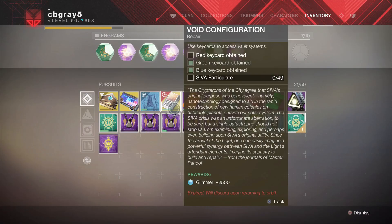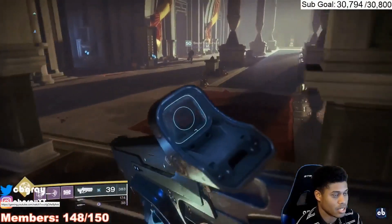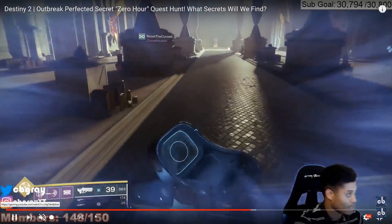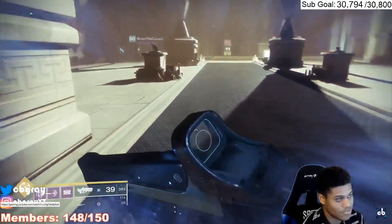After getting your key cards, you'll notice that you're still at zero out of 49 of your SIVA particulate, and you're probably wondering what you need to do to get that. Keep traversing through the mission normally, and once you get into the Cryptarch's vault, this is where things get different. If you have the void configuration and you've followed my steps up to this point, you're going to activate it by going here like you see me doing, and this is where things get fun.